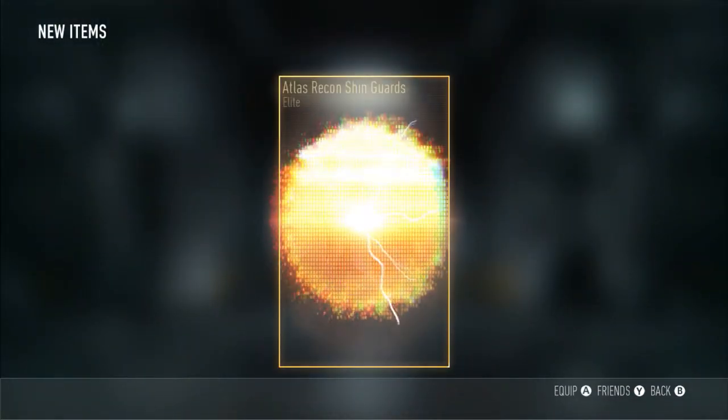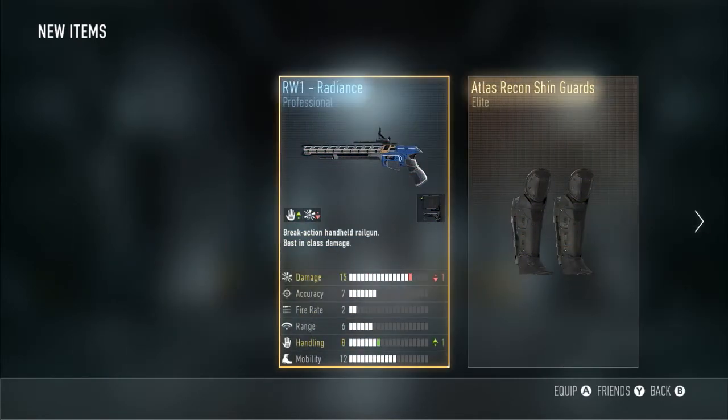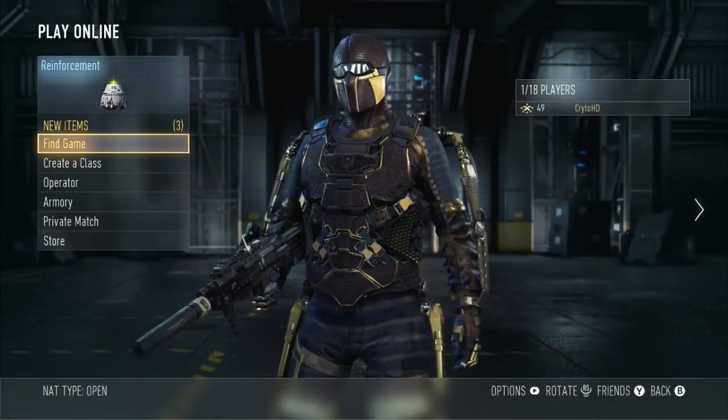We have a supply drop so let us open this first. Okay, not very good. Anyway, look at our character — we're all in the assassin gear, looks so good.